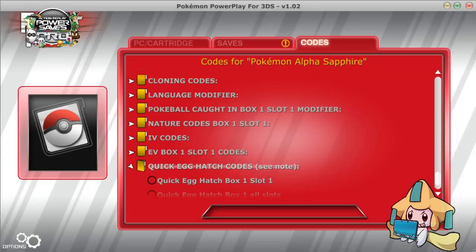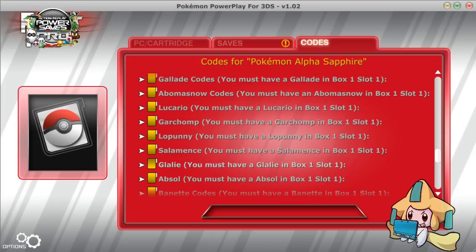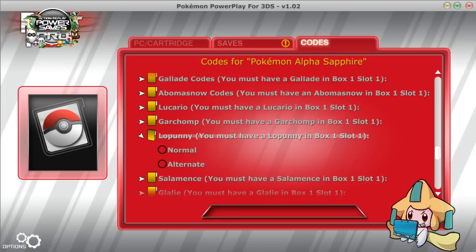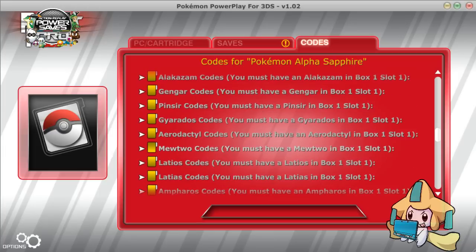Now those affection codes are gone. You can reset affection with the quick egg hatch code, but you can't mess with those affection ones anymore. Hopefully soon they'll add them back — I don't know what the issue with it was, but hopefully they'll add those back.